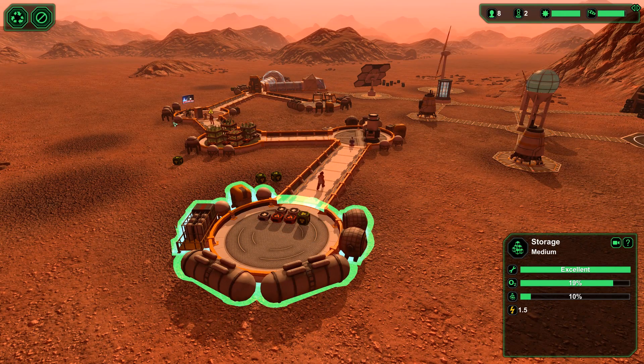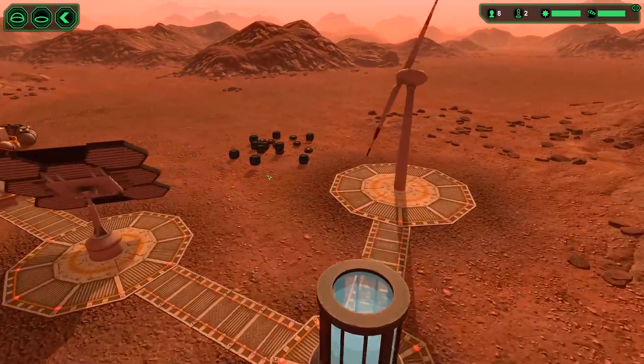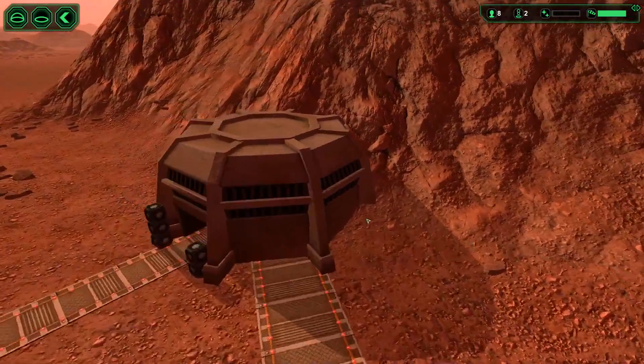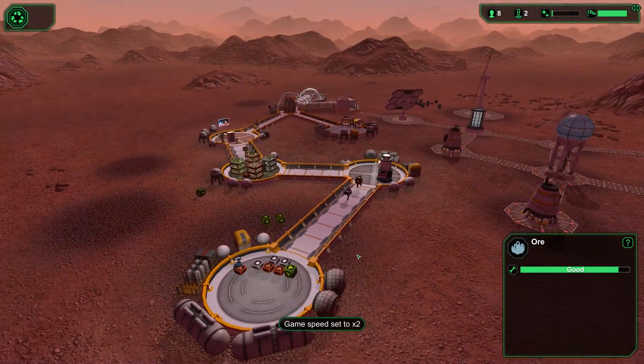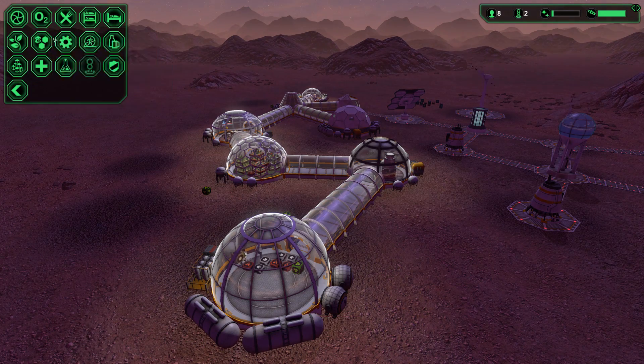Nothing to do here — I guess everything just gets put in automatically. So maybe I don't need an airlock because our need to go out there will be less as a result. These are my ore — they're actually not the best quality, some of them. You know what would be interesting is if I could build some robots to carry stuff around for us. What is that going to take? Factory — robots facility requires factory.